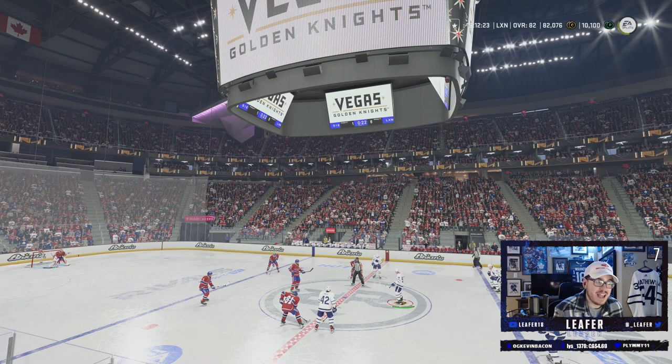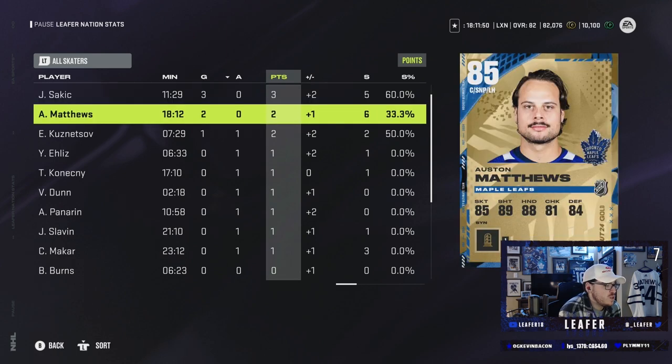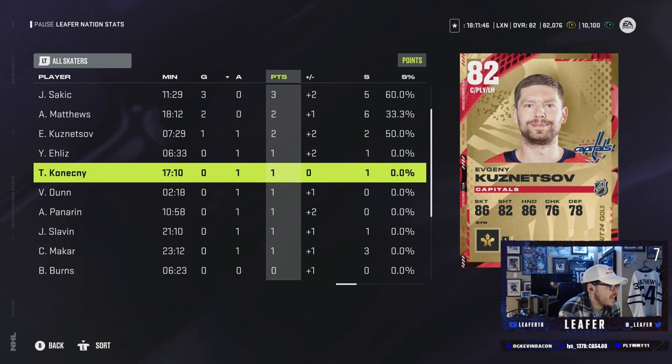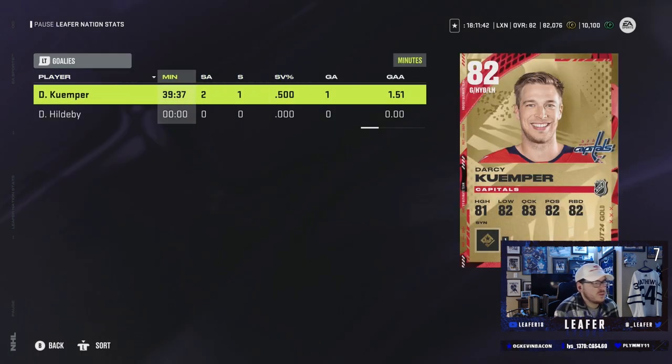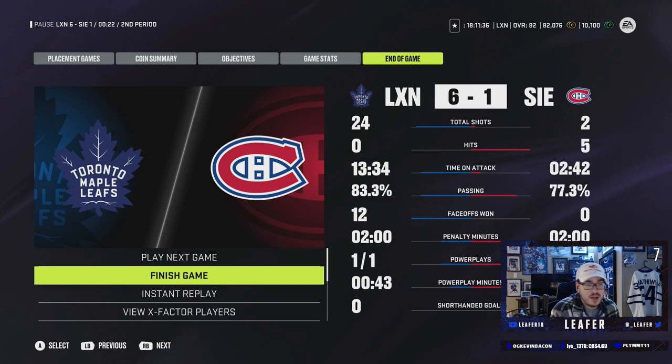The team felt good, man. I'm not going to lie — I'm a huge fan of what I put together so far. Looking at people's debuts here: Joe Sakic's debut went pretty well — three goals plus two assists, five shots. Matthews, two goals with a Michigan. Kuznetsov felt pretty good. Konechny felt good. Don't know how I feel about Kemper — he wasn't really tested, but when he was, he let in a weak one. This team's feeling great and I'm pretty happy with it.